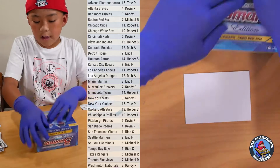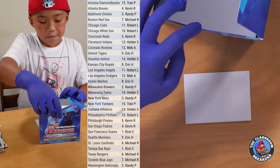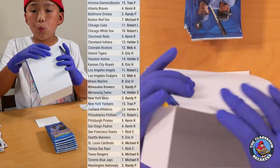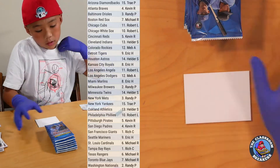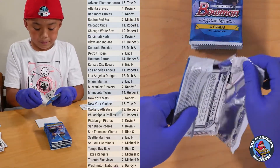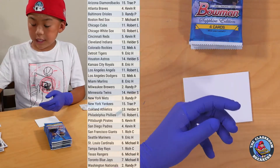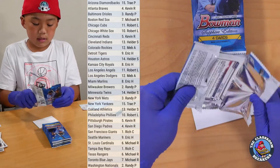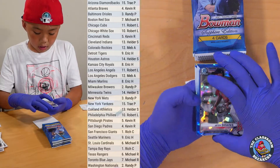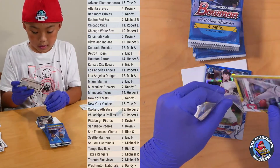Moving on to our Bowman Sapphire — we will be getting one Prospect Autograph. This is break number one. We'll be sleeving all of our Sapphire cards. Pack number one: starting with Jackson Rutledge, Trevor Larnatch, Nick Lodolo, and Colton Welker. This is actually my first time opening Bowman Sapphire. We got a color card — Jeter Downs, Logan Davidson, and a Bow Naylor out of 150. Nice Bow Naylor 150, going to the Cleveland Indians, going to Helder.